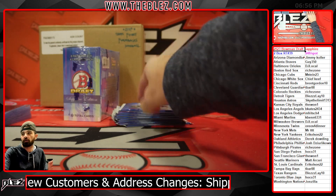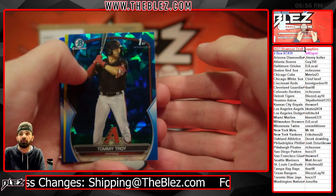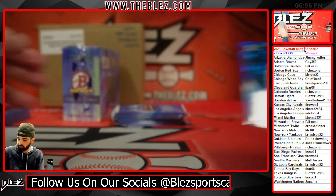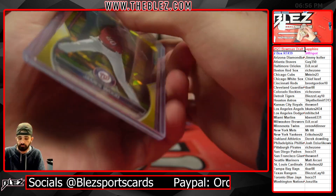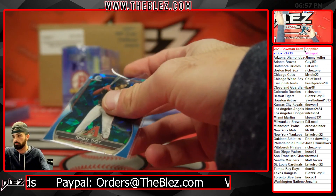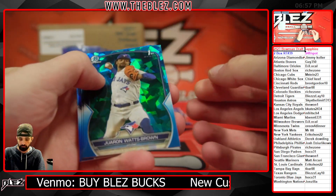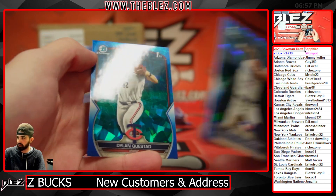Bowman Draft Sapphire first pack — we have a yellow behind Tommy Troy. Going to be James Wood, nicer for the nationals. John Zilla gets a Woodzilla.